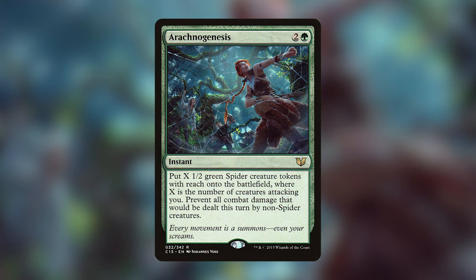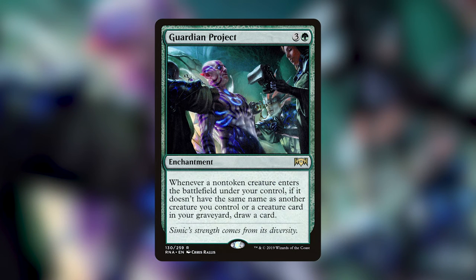My favorite green card is Guardian Project — for three generic and one green, an enchantment that says whenever a non-token creature enters the battlefield under your control, if it doesn't share a name with another creature you control or a creature card in your graveyard, draw a card. In EDH you're almost always going to draw a card. I run this in decks that cheat creatures into play, and I love it because every time I play a creature I'm refueling my hand with more stuff to play.